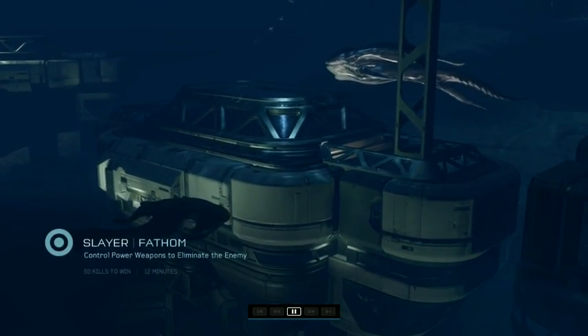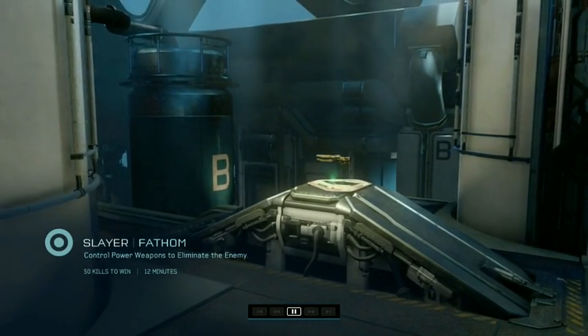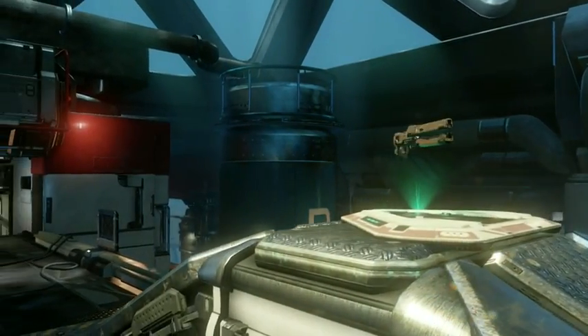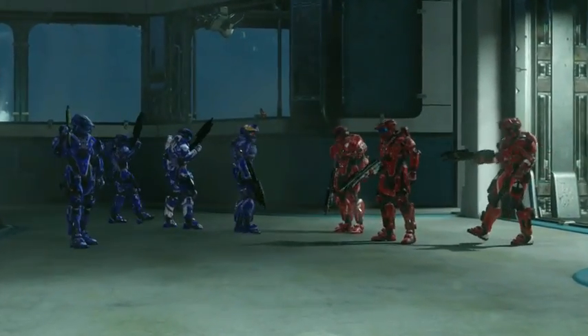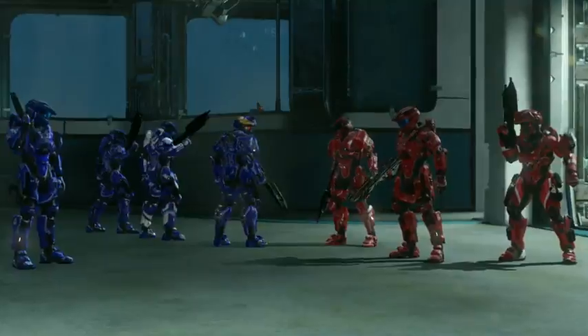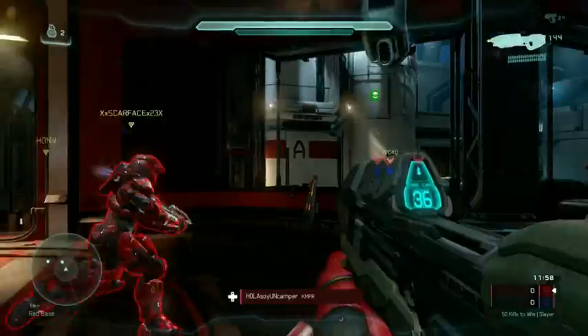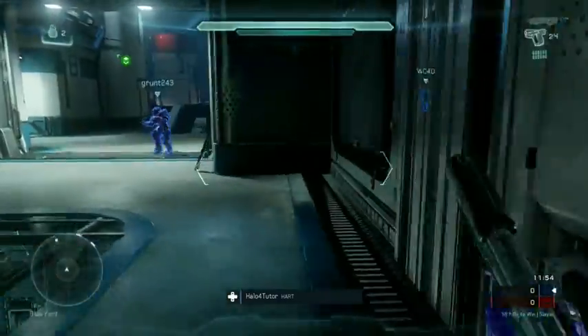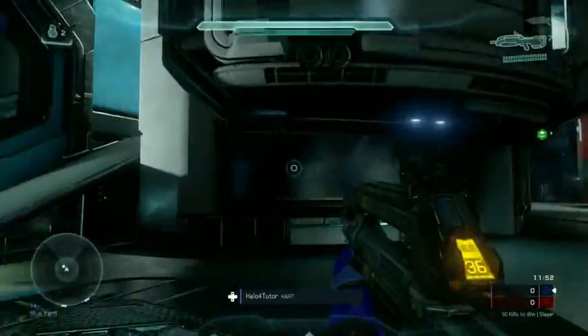I'm playing a slayer game type on the map Fathom. This is with random teammates, random opponents, so it's going to be a lot of fun. I was just starting to get comfortable with this map and kind of with the feel of the game in general as I came into this particular game. I just had a good feeling about it. I was feeling loose and it turned out to be a pretty good game.